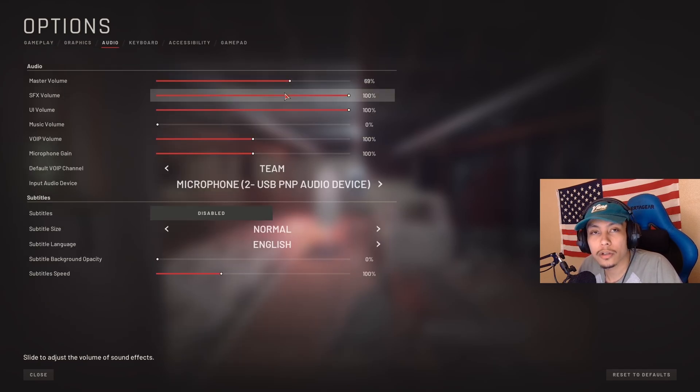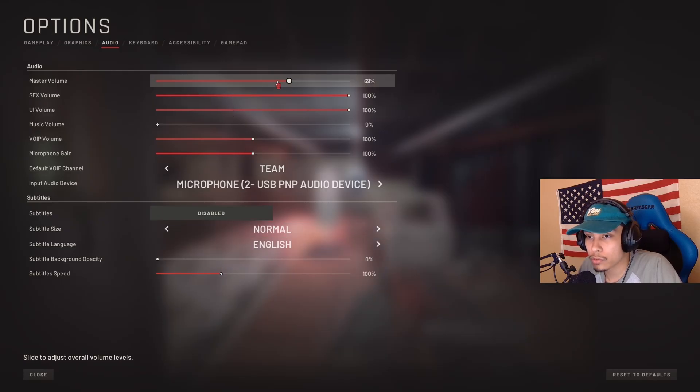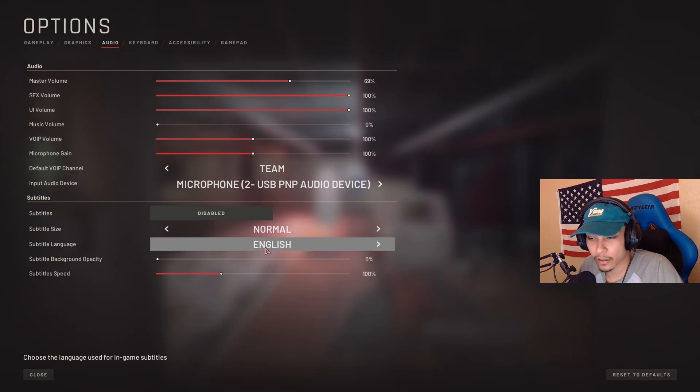For audio, use the master volume to affect all channels — if your game is too loud or too quiet, use the master slider. Otherwise I wouldn't touch the rest. No matter what game it is, I just don't like music in my game so I always turn that off. In the audio tab you can also set subtitles and the language if you prefer.